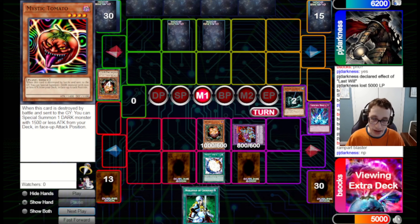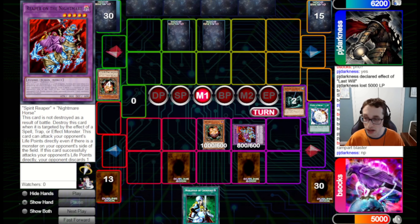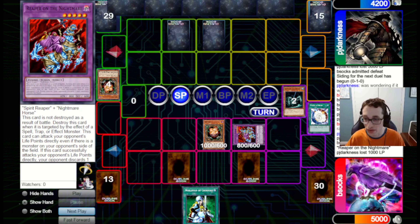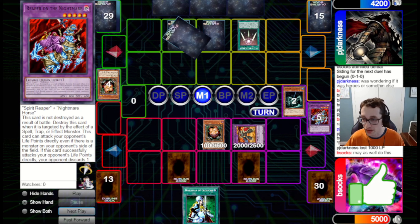They go for Brain Control on the Rampart Blaster and summon out a Cyber Stein. We just TT that away. They can get out a Stein or something if they've got Last Will, but we have Mirror Force for that. They set one, pass back to us. We only have one official copy of Rampart Blaster in our extra deck, but since we have an unlimited fusion deck we can proxy in another copy — we proxy that in with a Reaper on the Nightmare, which stands in for Rampart Blaster engraved.